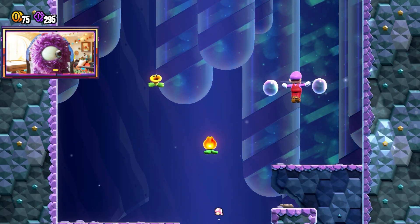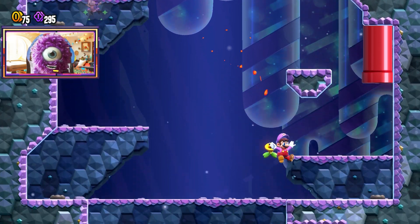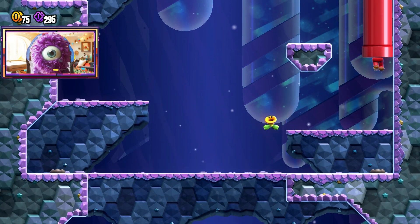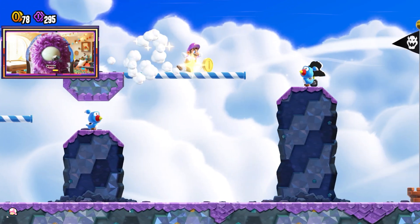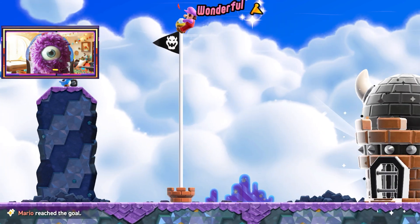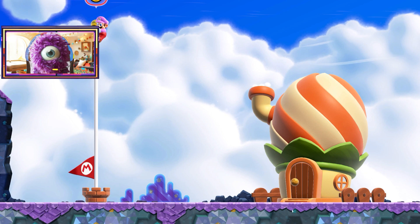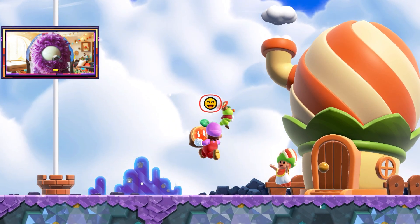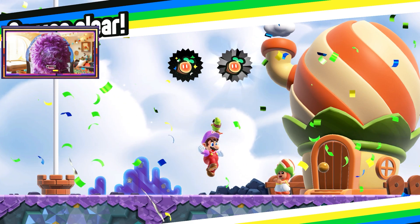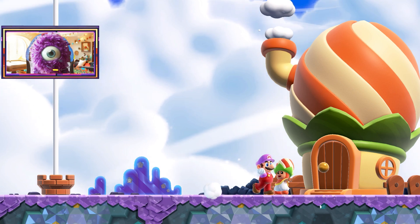I should have knocked that flower — I bet that would have given me a nice little row of coins to collect as I fell. Let's get that wonderful finish. Thank you, little birdie, but I don't need it today. Love that floating hat — just makes it so easy to glide. Who needs Yoshi, right? Excellent. Both Wonder Seeds and all the coins complete for Bluebird Roost.